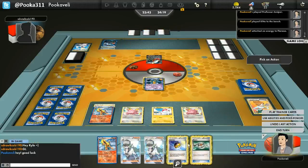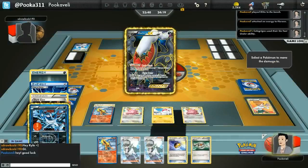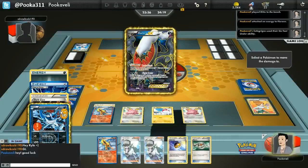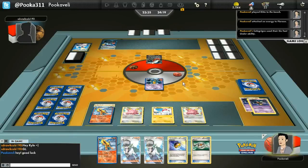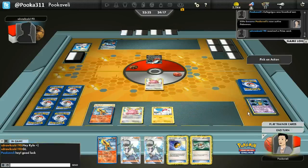The idea is you want to use Ditto first, put it down, and then transform into the Yamask, which then evolves into the Cofagrigus. That way when you knock Cofagrigus out, you get three Pokemon into the discard pile instead of just two.